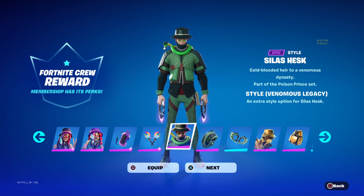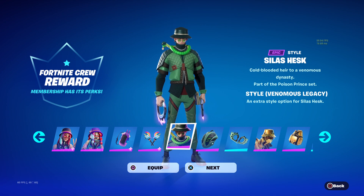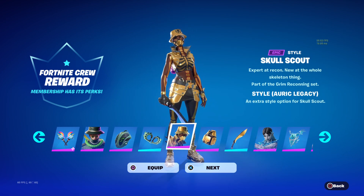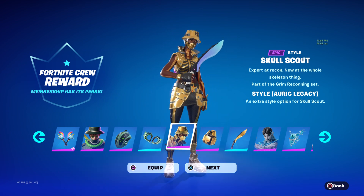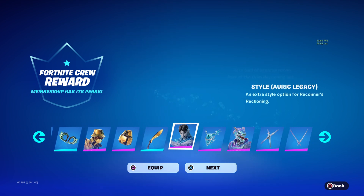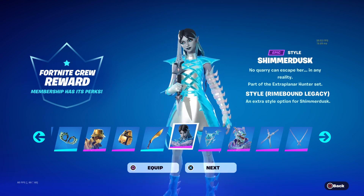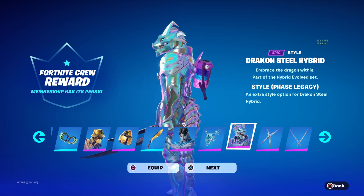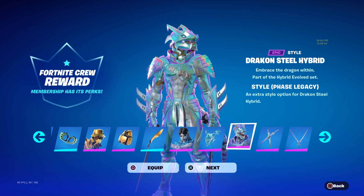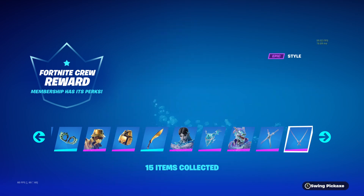Then we have the Celeste Hesk style for last month's. December's we have Skull Scout Golden. Then we have the Summer Dusk one which is probably one of my favorites. And then we also have the Steel Dragon. That is so cool. Pretty awesome.